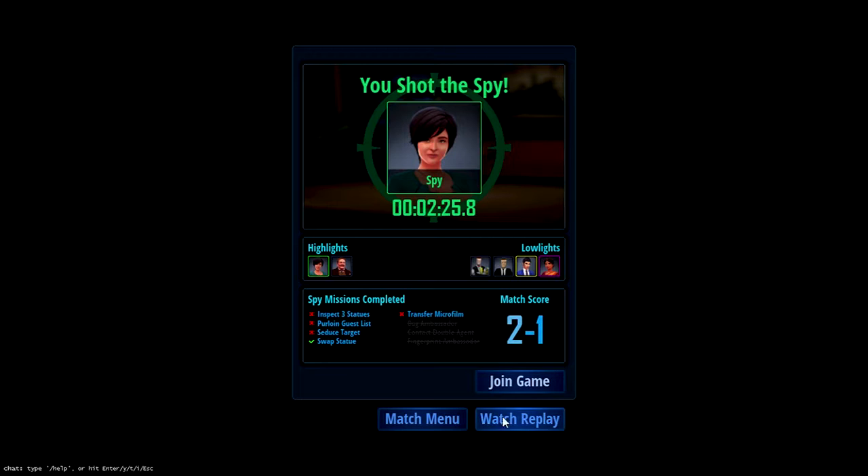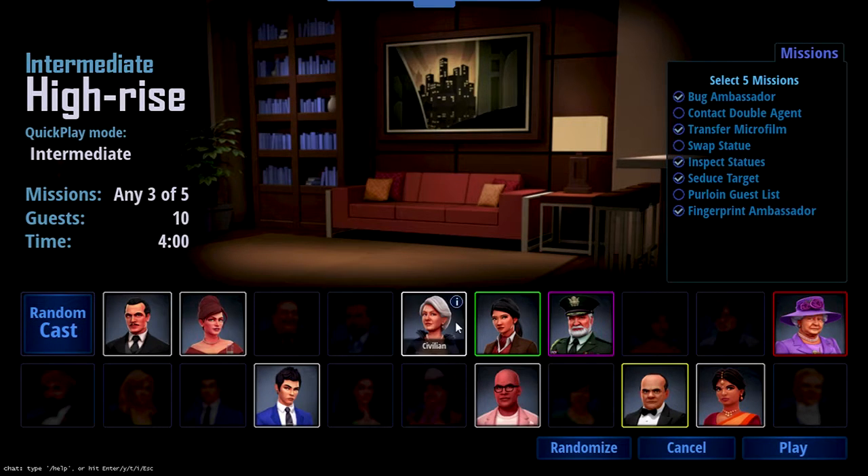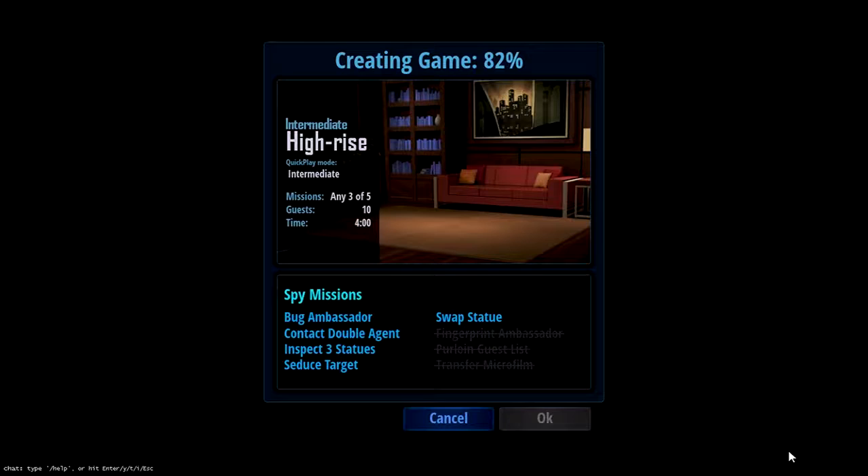So I think we're going to do one more at least here as the spy and see how things happen. A little bit laggy-ish here. Contact Double Agent, Bug Ambassador - we'll get rid of the Fingerprint Ambassador. Seduce target, inspect statues. Any three out of five? Okay, good - I'll go with that. So we have to bug the ambassador, contact double agent, swap statues, inspect statues, and seduce target. Sounds good to me. Let's go ahead and wait for the sniper to accept. They accepted - let's get things started right now.